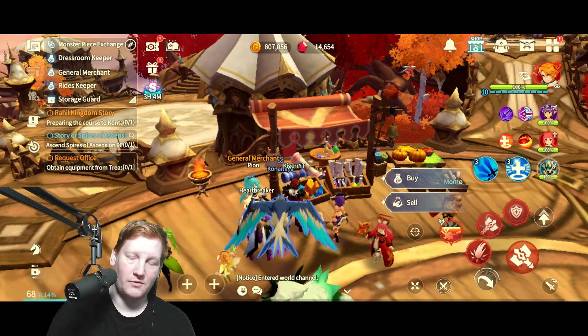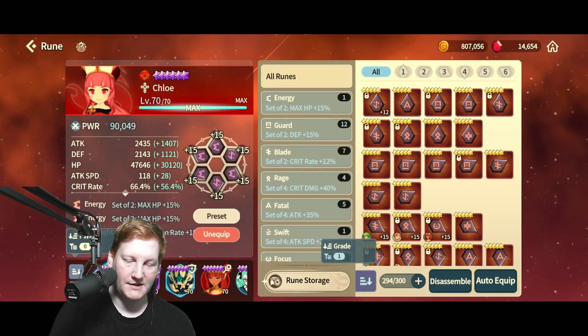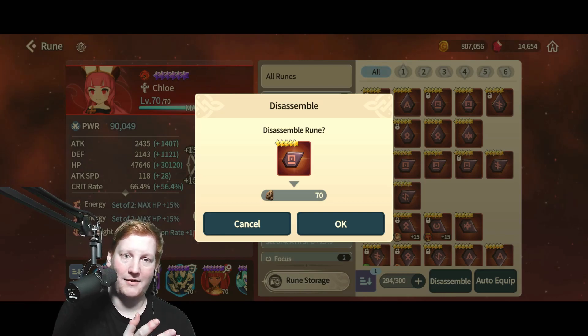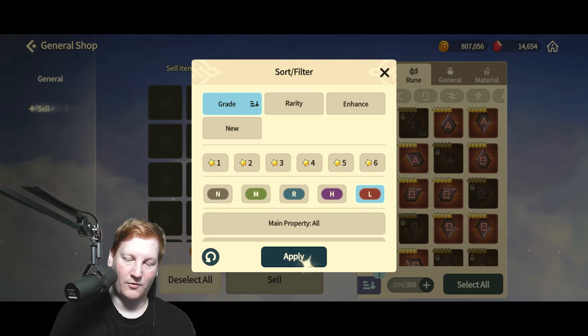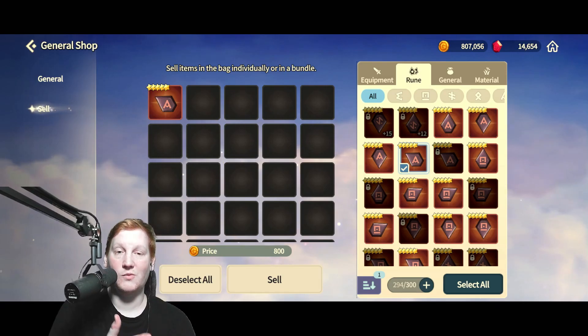Before we look at the actual runes, I want to tell you how you're missing out on some gold. If we go to runes and say I want to junk this rune — disassemble — it'll give me 70 of those stones. I have thousands of them, I don't need them. So what I can do is come to the general merchant, go to runes, pick whatever rune I want, and you can sell it for gold.